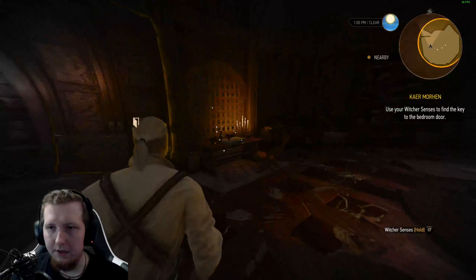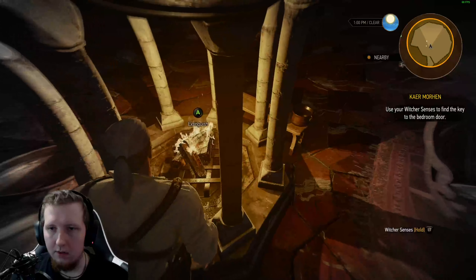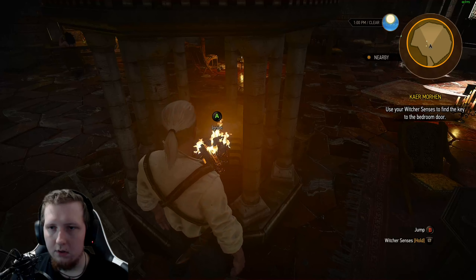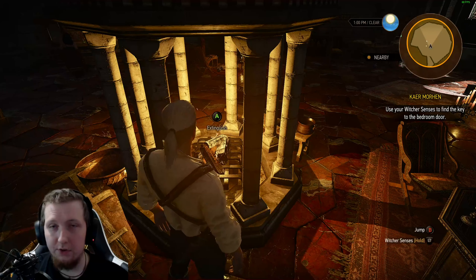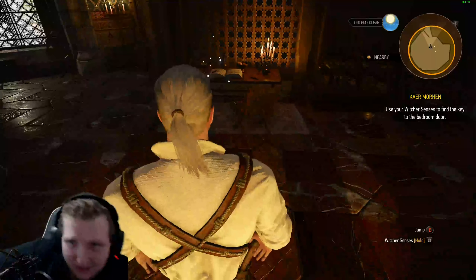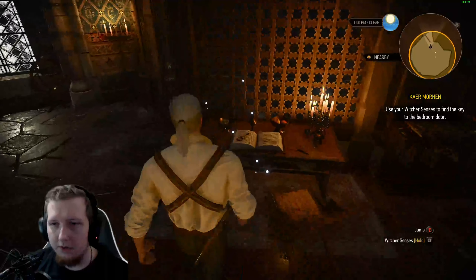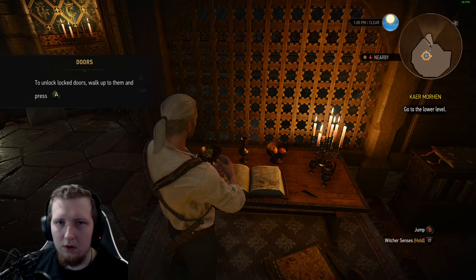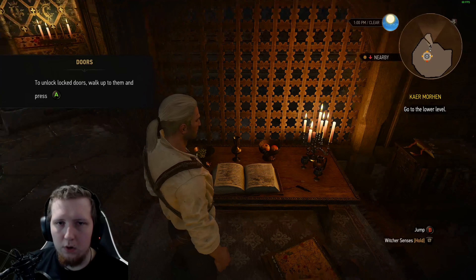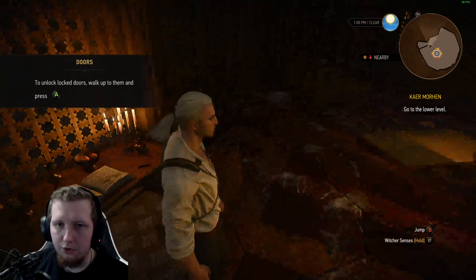Never mind, it's not in there. Extinguish. I could just — alright, cool. Interesting. Oh wait, there's a key. I don't — I could have seen that by myself. To unlock doors, walk up and press A or X because I'm using a PlayStation controller.